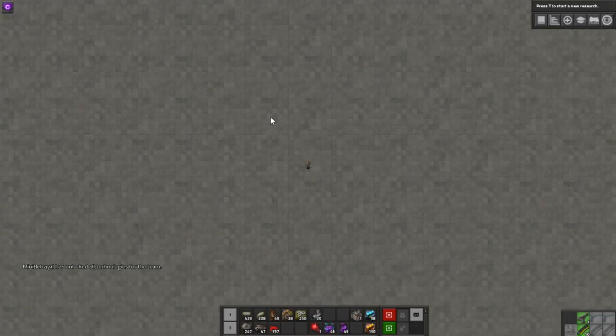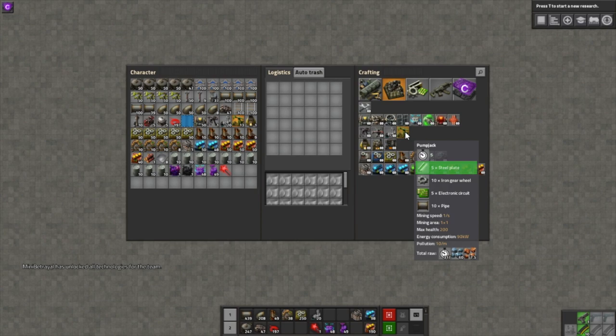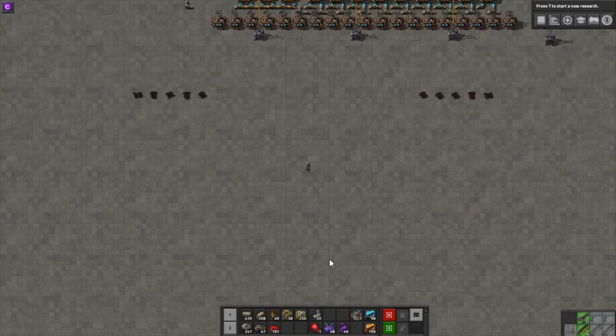Now you've done your research and want to actually get some oil. First, you'll need a pump jack. Each pump jack costs 5 steel plate, 10 iron gear wheels, 5 electronic circuits, and 10 pipes. They need to be placed directly on top of an oil patch, which looks like this. Note that patches can be a little tricky to see in the wild, but you can use the map view to help locate them.